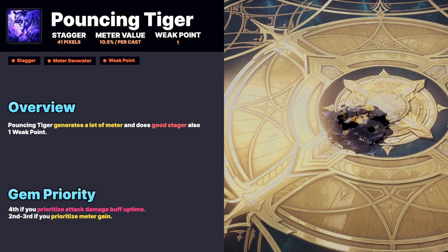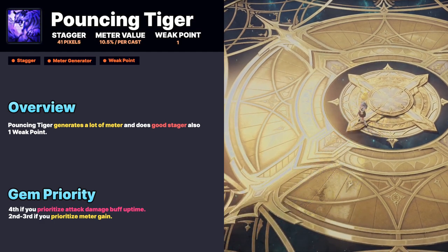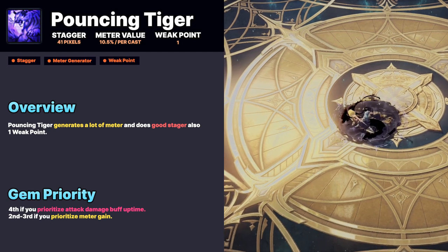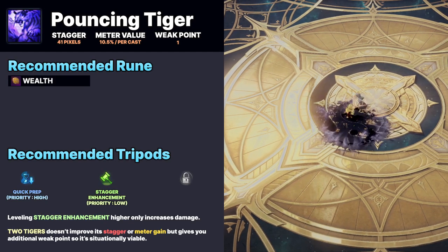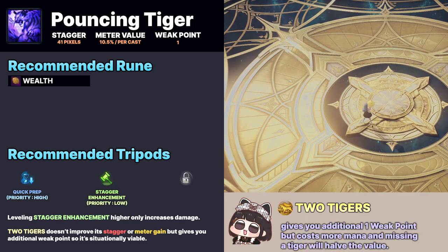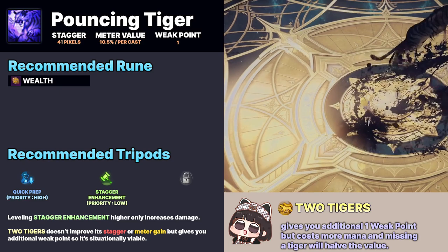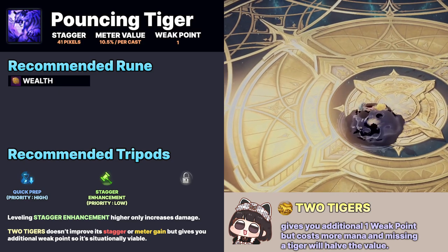Bouncing Tiger generates a lot of meter and also deals cut stagger and one weak point. You don't have to level this skill higher than seven unless you need additional weak point from the Two Tiger tripod. It's not a priority gem along with Quick Preparation for meter gain.